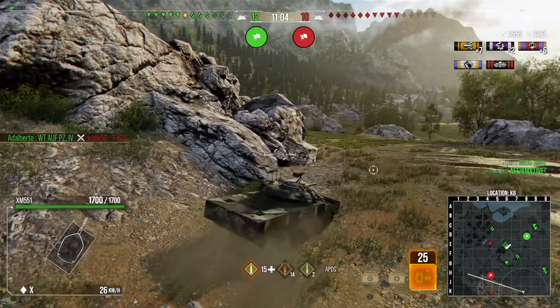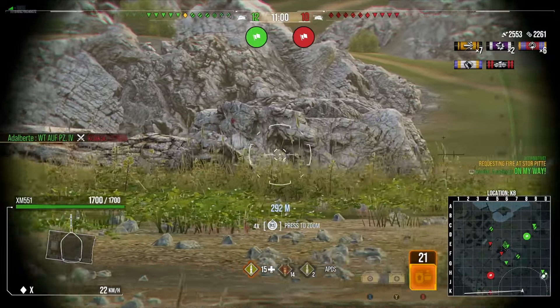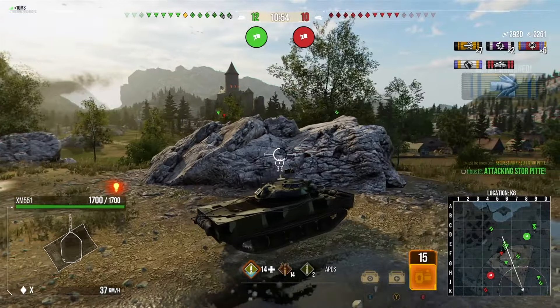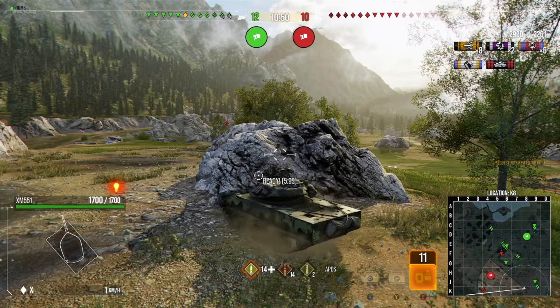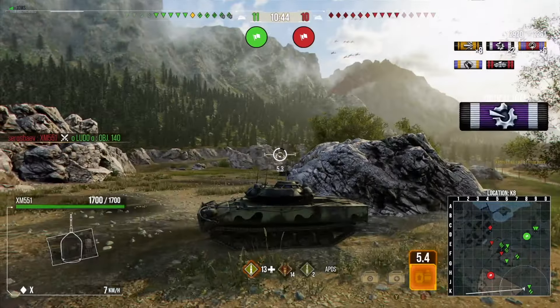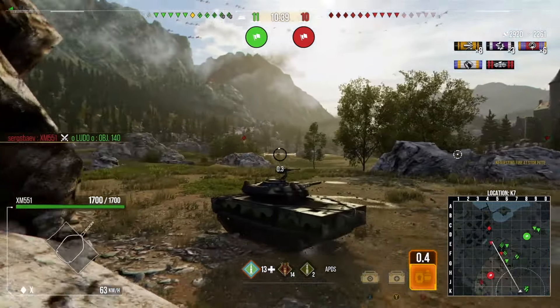We go back to get a shot into the British medium's tank to check its angle, but it looks like it's actually running — exactly what I want. We might be able to catch it in the open and get a couple of shots in, but more importantly I just want it out of that location because it was stopping me from extending my vision. I poke forward, get a shot in as it leaves, but get spotted so I pull around a rock to break line of sight.